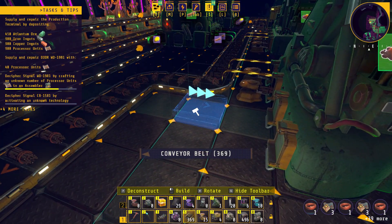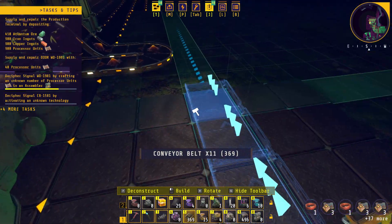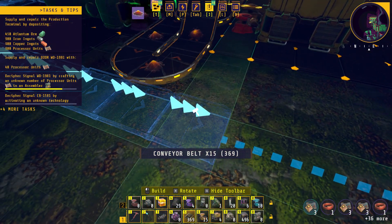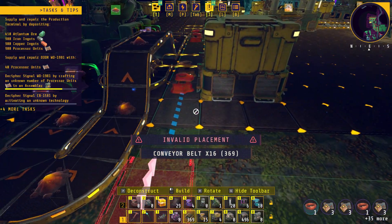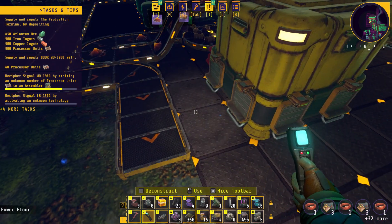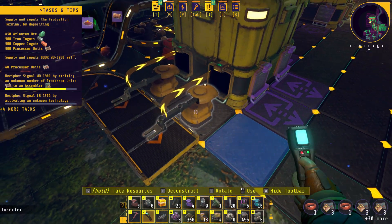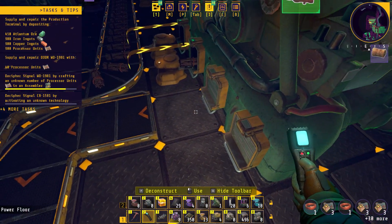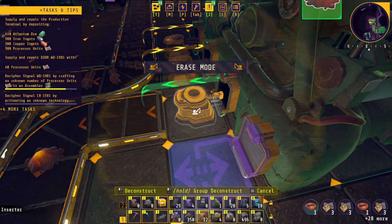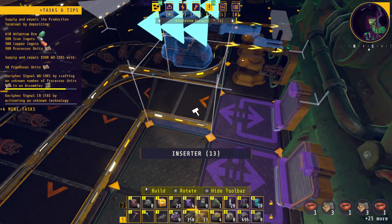Let's try this again. I want to come over this way, then over this way, then this way. Come down and over this way. Then we're going to go this way, and I'm just going to throw two regular inserters in now because that's all I have built. Oh crap, I need a filter inserter.